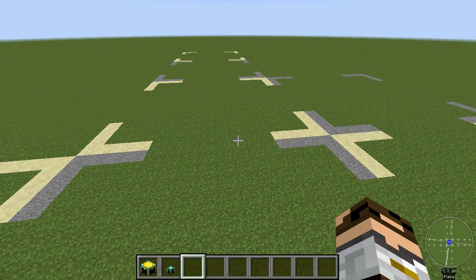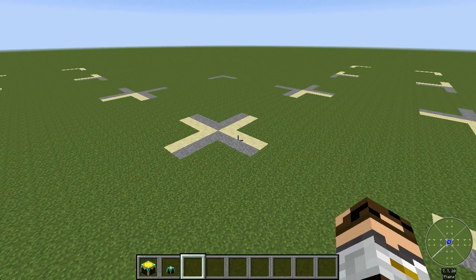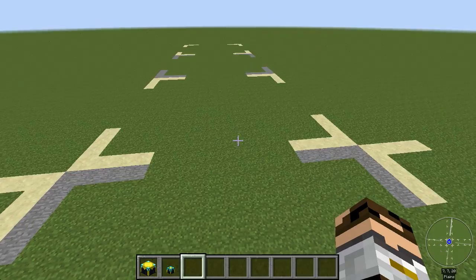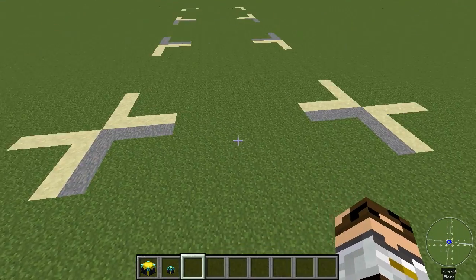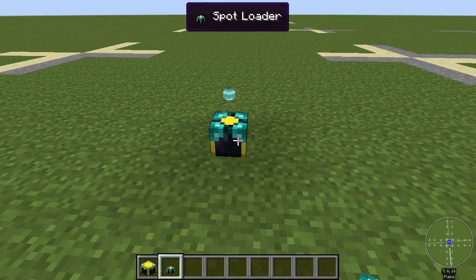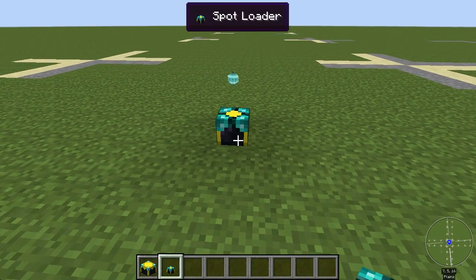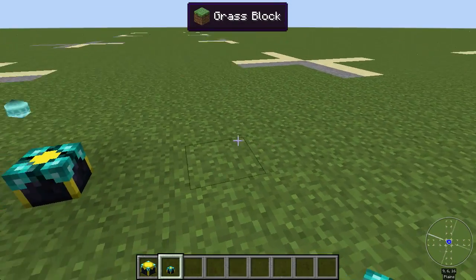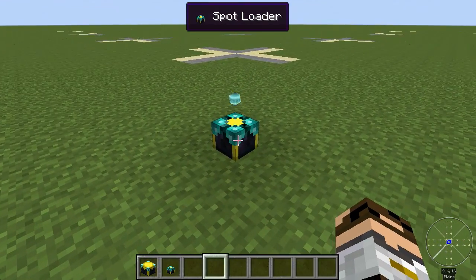So chunk loaders allow you to keep those chunks loaded. You might also have something as simple as a farm that you want to keep growing when you're wandering off. The simplest one is this spot loader. You put one of these down and that's all you've got to do - it just stays there and keeps this one chunk loaded.